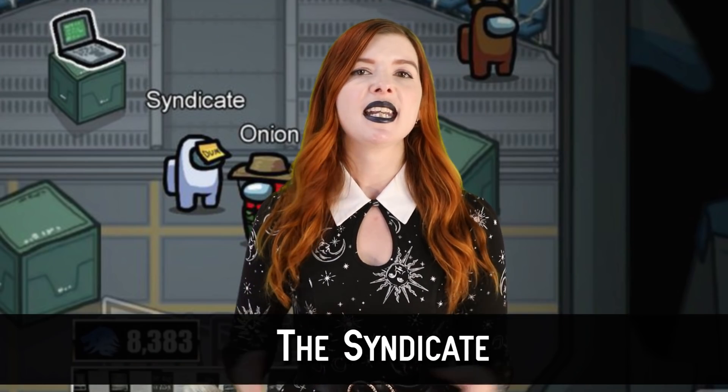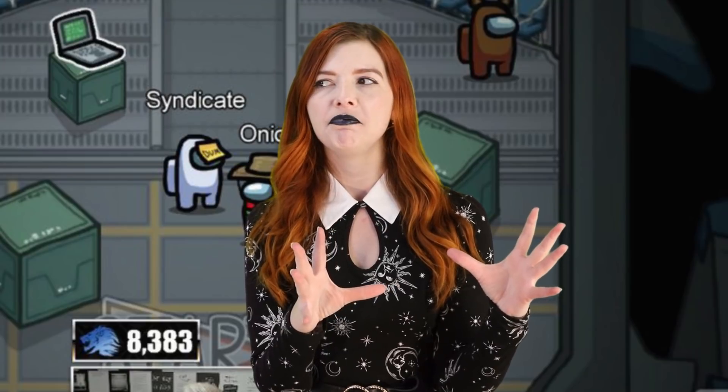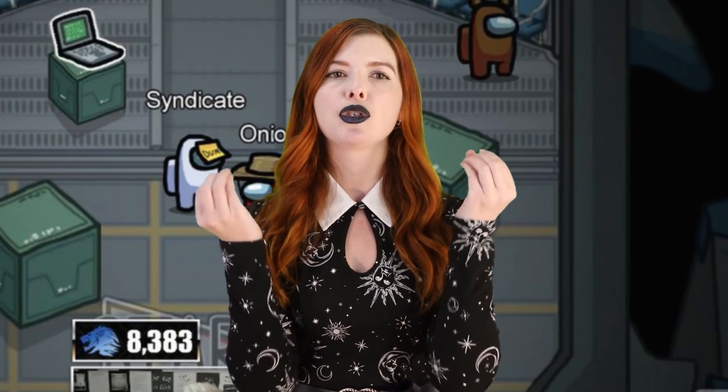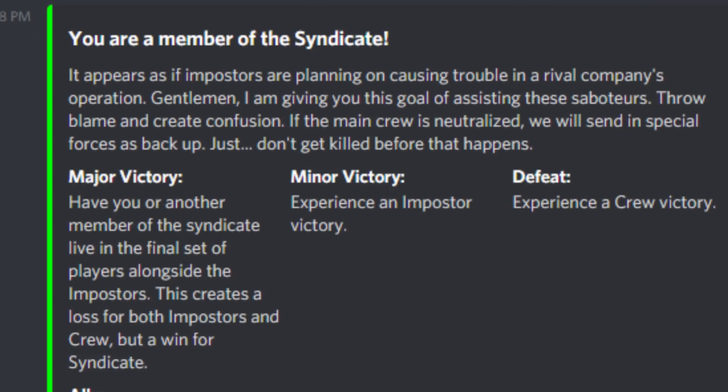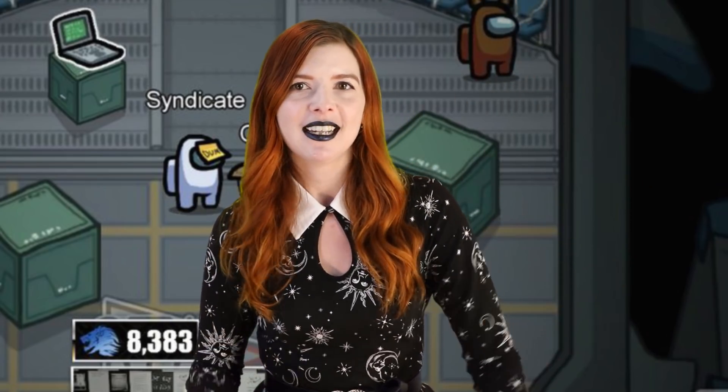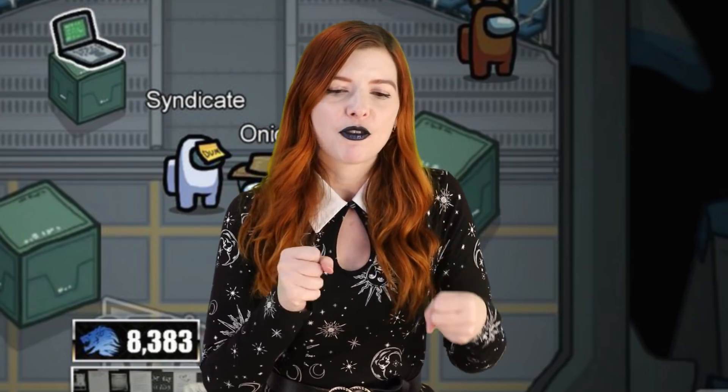Number 3: The Syndicate. The Syndicate adds a third faction to the game — well, called the Syndicate. Two players are randomly selected to be members of the Syndicate, and it is touted as one of the most complex roles, which is why I love it so much personally. The Syndicate's goal is to ensure the imposters win the game, but the one remaining Syndicate player must be the last player left standing when that happens. If this condition is met, both imposters and crewmates lose — and it is actually the Syndicate who wins. I like to think of them as some kind of diabolical organization like Team Rocket.